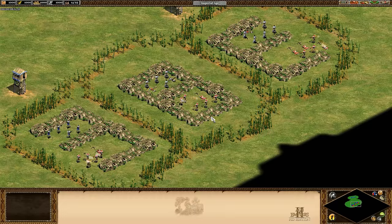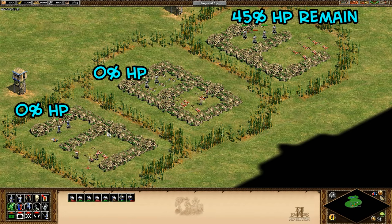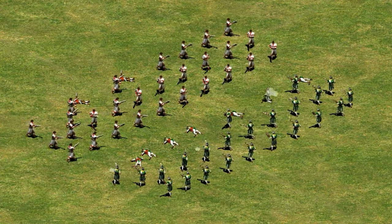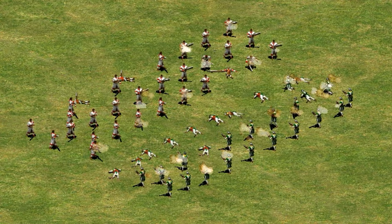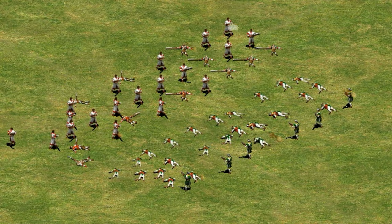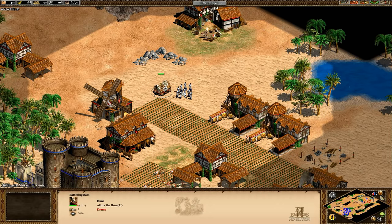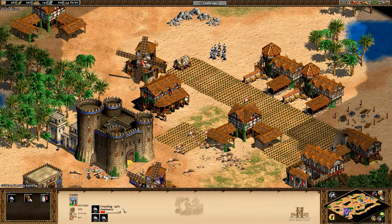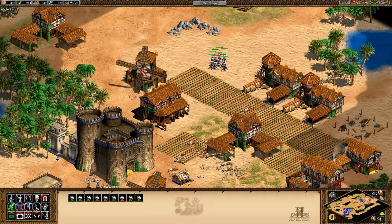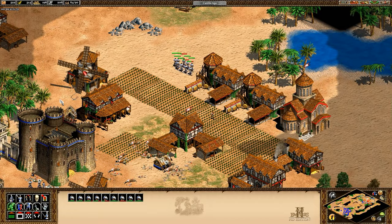Against arbalest the results are very similar. They're not great against archers, and without elite skirmishers or onagers a Turk player's options are limited. In a 30 vs 30 matchup the elite Janissaries dominate the hand cannoneers with about half their health left. To wrap up, Janissaries can absolutely be a castle age stepping stone to elite Janissaries if your eco can handle the massive upgrade cost. By the time they're taking melee damage they're kind of dead anyway.